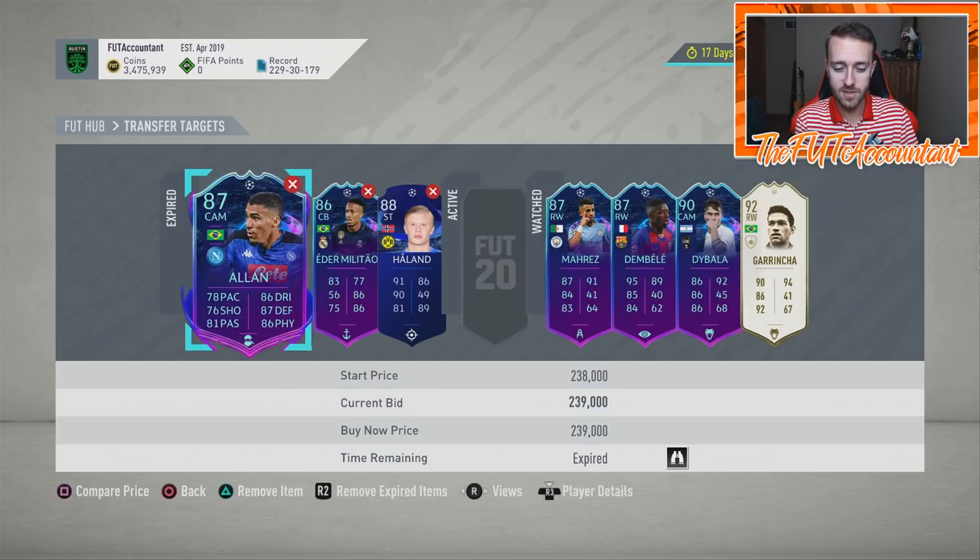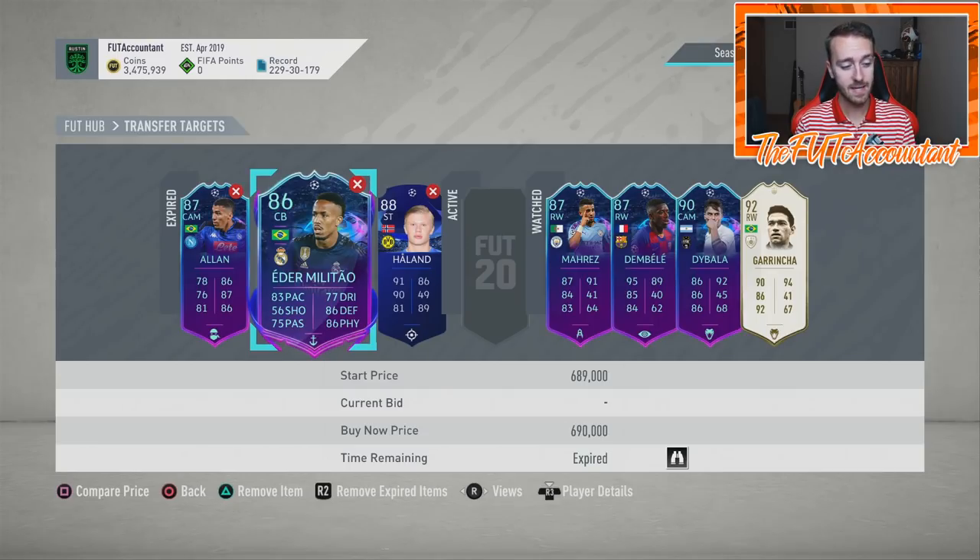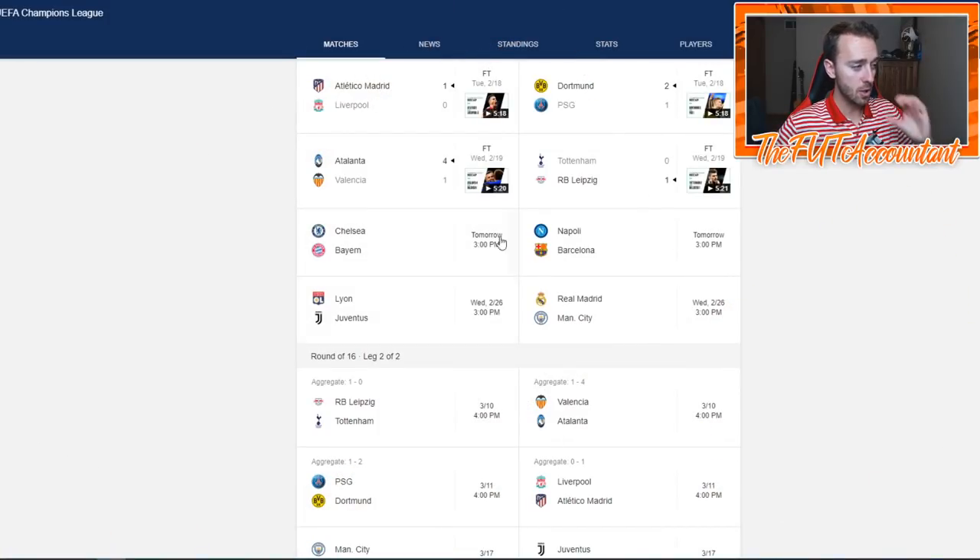Sell cards if you want the no-risk method - sell into the hype before the game. You might sell Militao before the game at 700K and he might be 550K after if they lose. If any teams draw today or tomorrow, none of the special cards will get upgraded. Cards will go down but not a ton - for example, Militao might go to 610-600K instead of 500s, because people know these are still live items and the second leg will determine who gets the next upgrade.